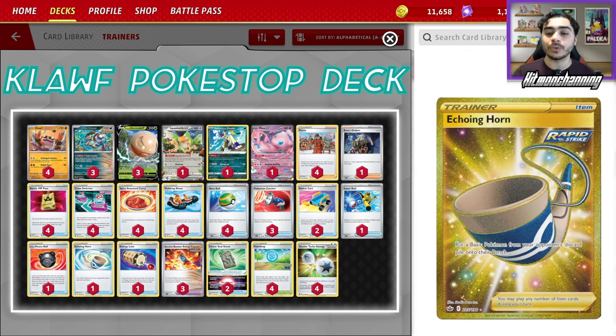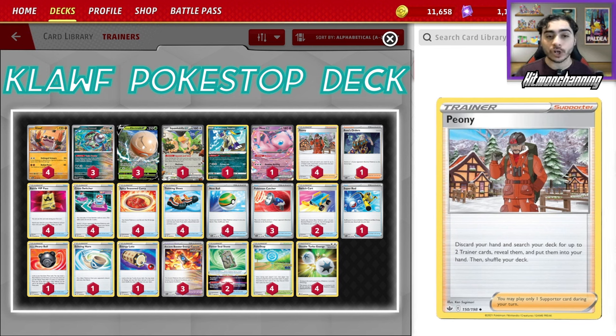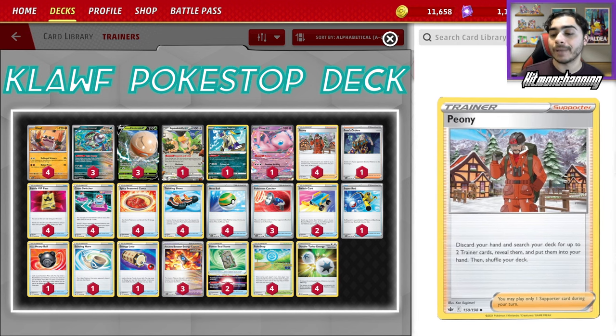This deck all comes together because we can use Peony to fetch any of these trainer card pieces at any time — two of them. So we can literally just Peony, take Cross Switcher to gust something up and switch at the same time, and stuff like that. The list is on screen. We're going to get some awesome games, so stick around and let us get some dubs with Pokestop Cloth.